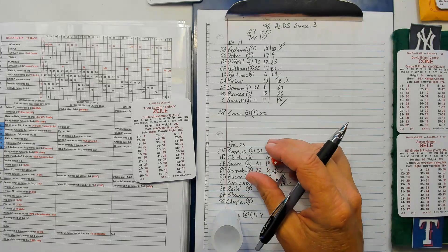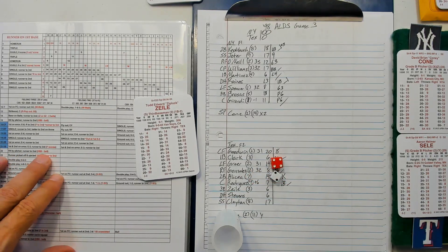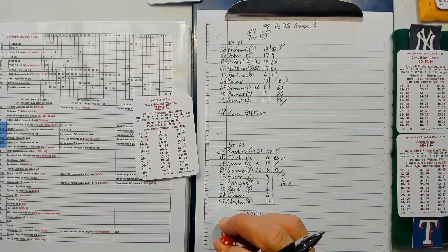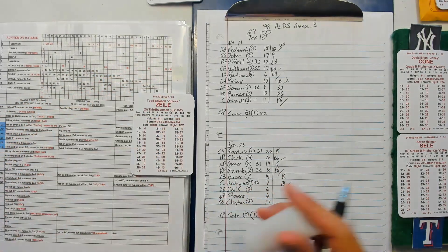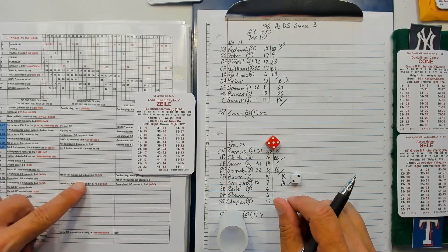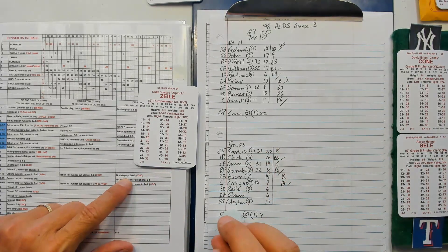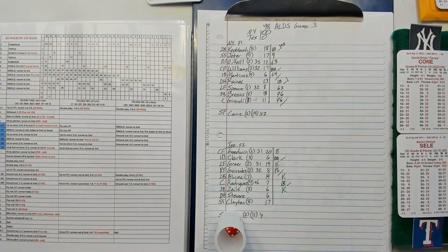Todd Zeal: 42-22, runner on first — hit by pitch, unless he has an HBP zero, which he has no rating so I count that as a zero. So it's ball one. 27 — double play, but actually the X is going to be a strikeout. The Yankees are fielding one, so struck him out with the X.